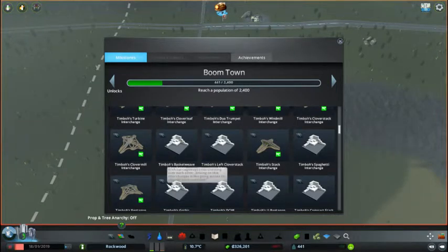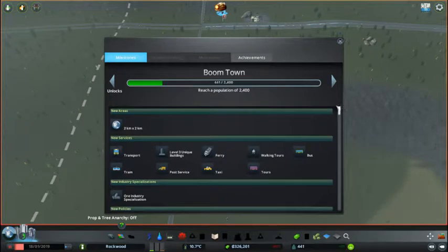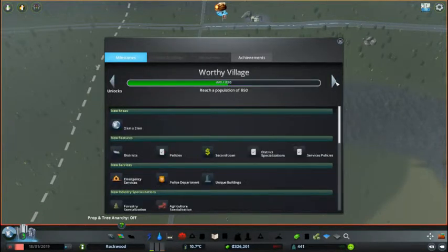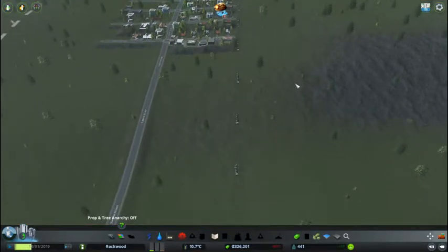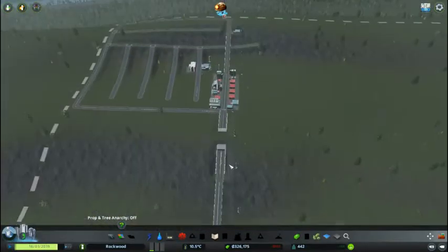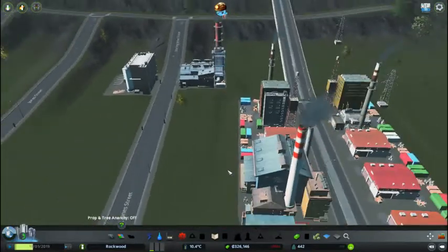So post service doesn't come until 2,400 citizens. Because I am planning on putting tollbooths on that intersection, but I can't do that yet. So what's the current need anyway? We have needs for residential but they'll move in, and the industry's gone down.